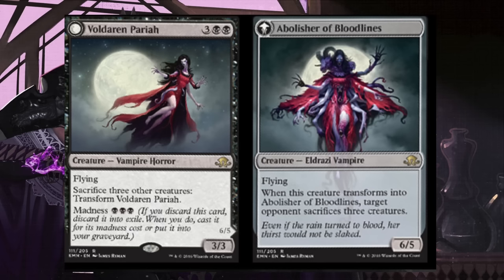Hey guys, today we get to look at a few different cards — nine new cards, four of them, or eight of them being flip cards. We'll start with Voldarin Pariah, which costs five double black, pretty expensive on the front end.